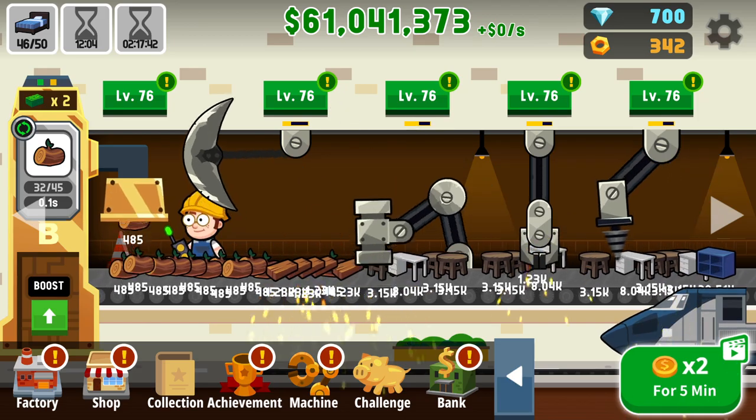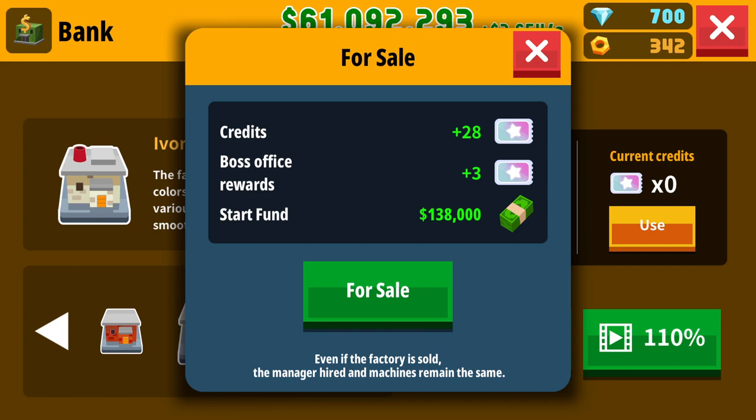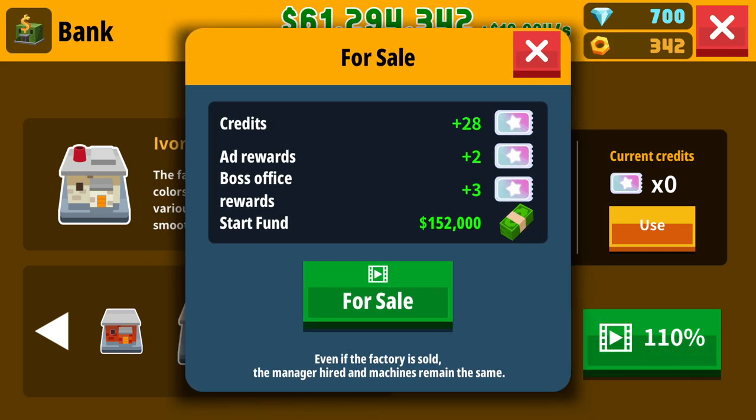Let's check out the bank and see what's going on. Currently we get a seven times. If I do a for-sale, I'll get 28 more, and I get an increase because of boss rewards. What if I do the 110 down here? I'll get two more, but that'll really make things go and I get a lot more starting money. I'm going to watch this video and we're going to sell to the bank, restart, and get a really nice multiple.